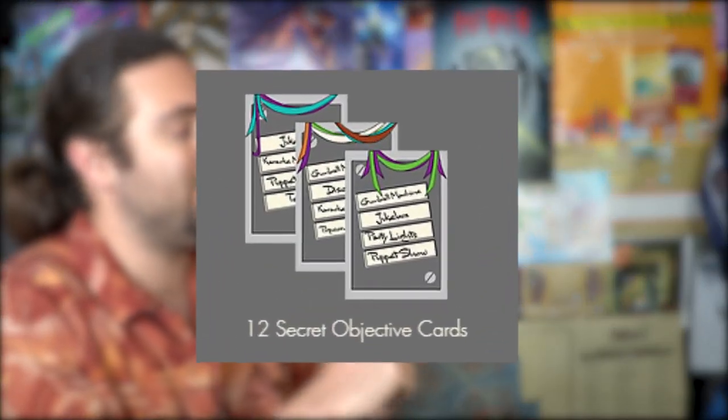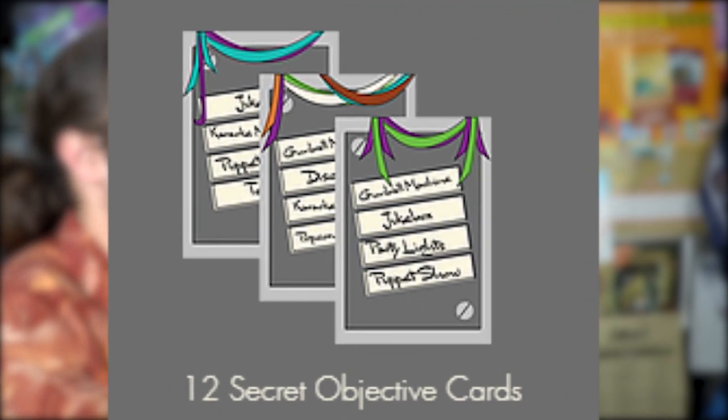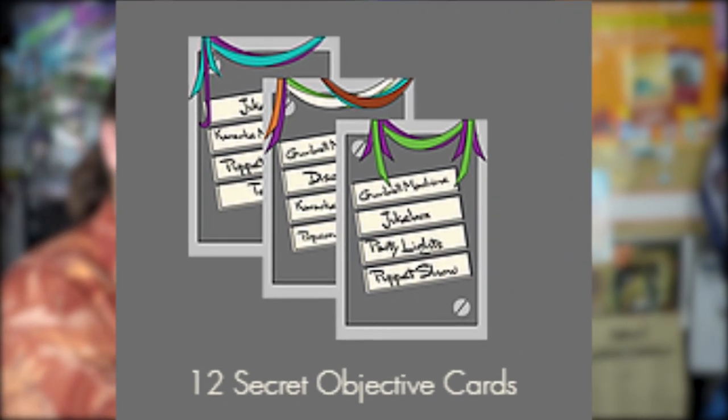You're also going to get a secret objective card — a circuit breaker card — that tells you what you need in the game in order to succeed. For example, espresso machine, pizza oven, disco ball, and bubble maker might be the objectives for one player, because these are the appliances that gain them the most points.